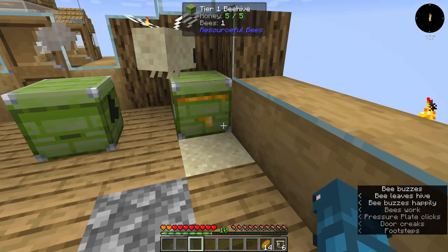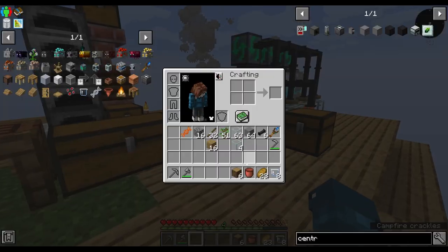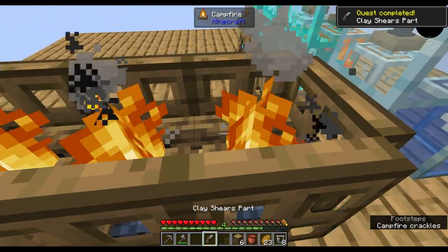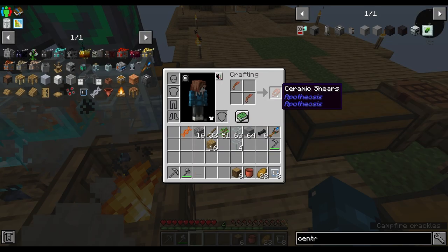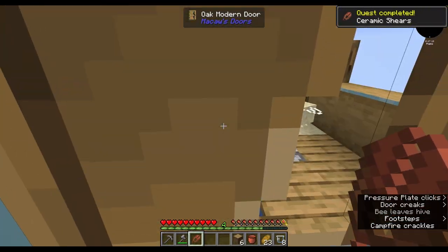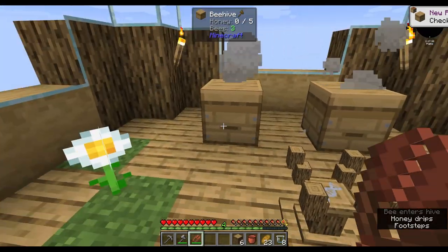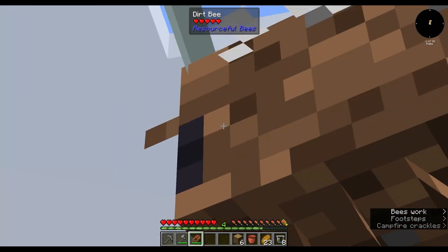Would you look at that — we have honey to collect, our very first honey actually. So what we're gonna do is take these couple of clay that I saved and make two shear parts, cook them up — yummy yummy clay, yummy yummy shears — put them together and we have ceramic shears. With these we can come on in here. We already have a campfire under here so we're good to go. We got six regular honeycomb — kind of a bummer. Hello dirt bee!